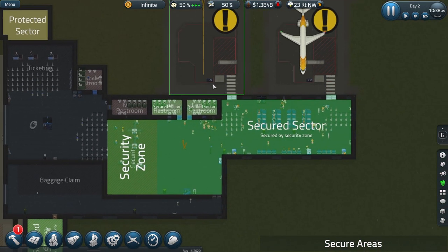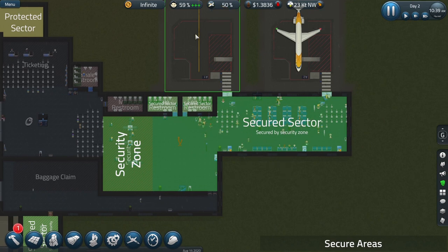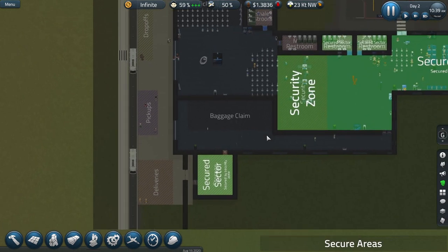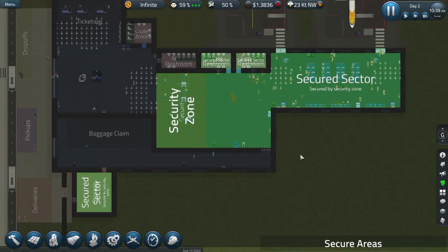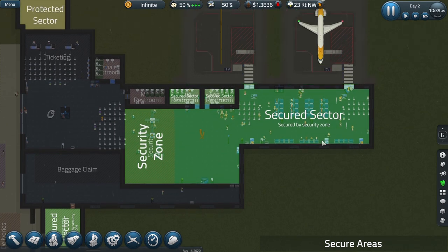The whole space around your gates, your departure zone area, needs to be green — needs to be secure. And as you can see, that now is, because there's no broken fences and no way to bypass the security zone to get to the gates and aircraft. So everything there is perfectly secure. It becomes a bit more complicated as you build a bigger and more distributed airport, but we'll see that as we go through this tutorial.